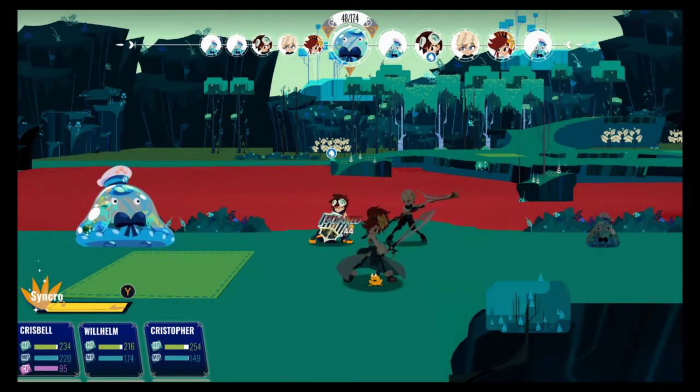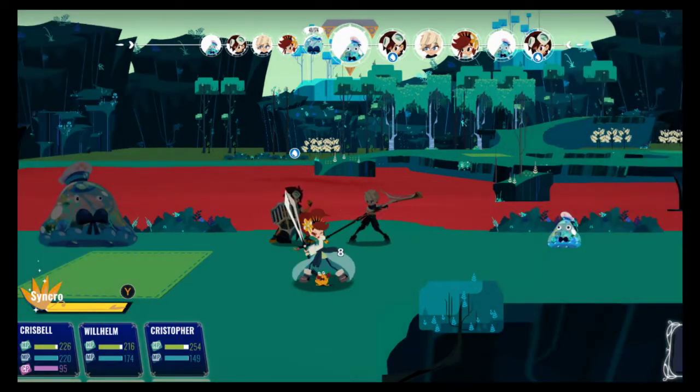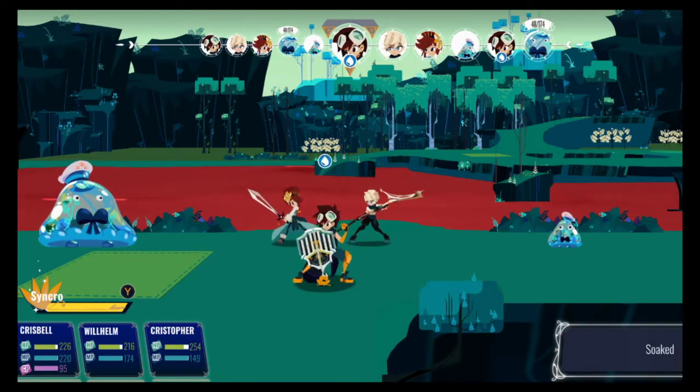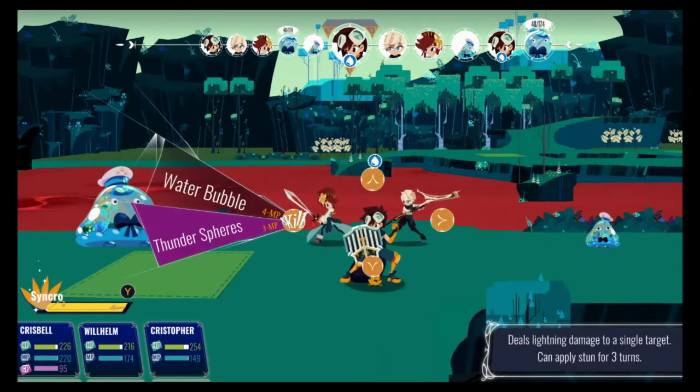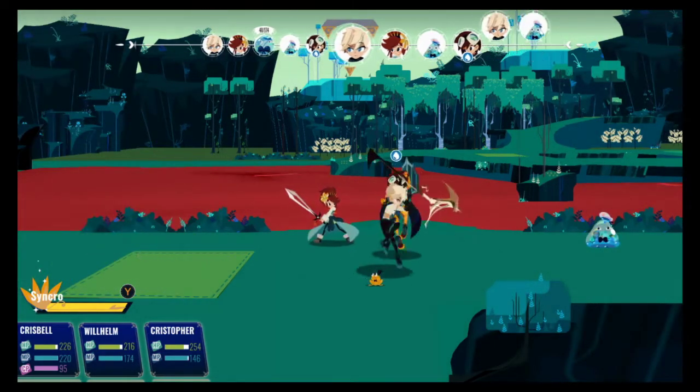When you do a scan of the enemy, you can actually see how much HP they have remaining, so that's really nice. Speed them up — they should kill him. Yeah, 88. I killed him.